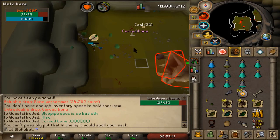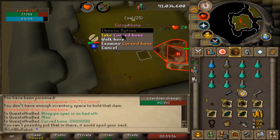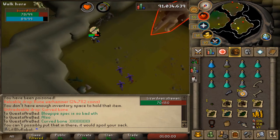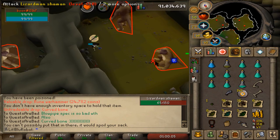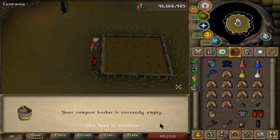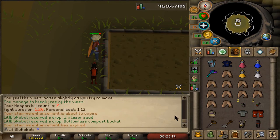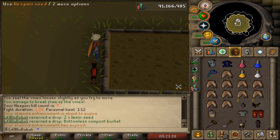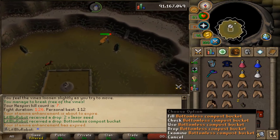I got a long bone and a xeric talisman at the start of this trip. I feel like that xeric talisman has about the same drop rate as a dragon warhammer and I'm kind of scared to check. Oh — we got the bottomless compost bucket! This is nice — it essentially doubles the effectiveness of my compost. I still don't think I've had any Anima seeds which is kind of upsetting, but bottomless compost bucket — nice!